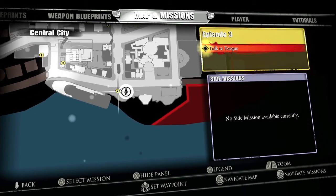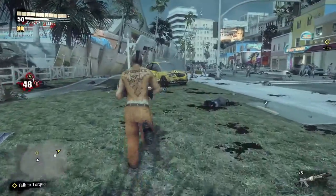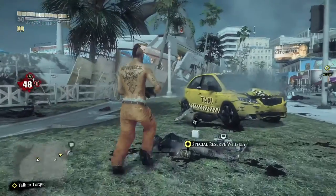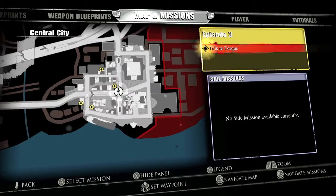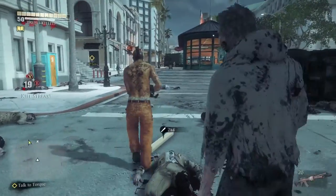Moving on down here, this is by the yacht. This is between the yacht and the amphitheater. You'll see this dead guy by a taxicab — he's passed out, chilling out with some whiskey — so make sure you loot that off his dead body, and then move on to the center of town.